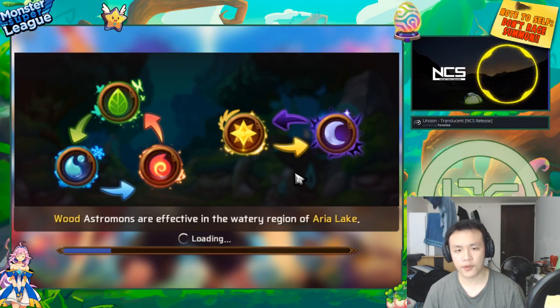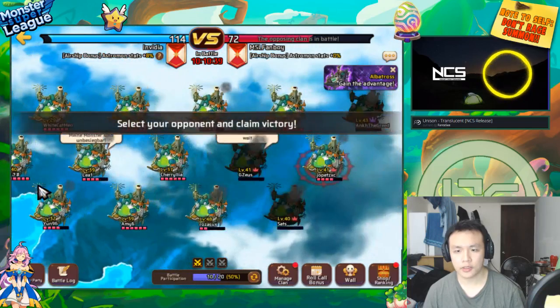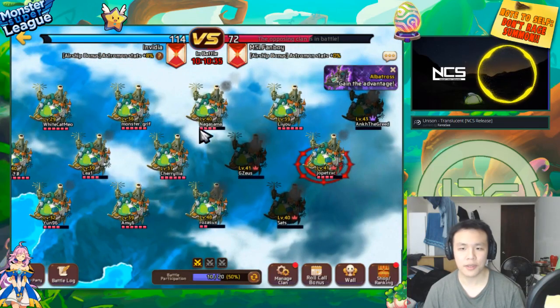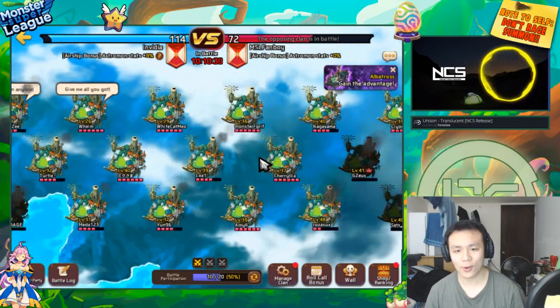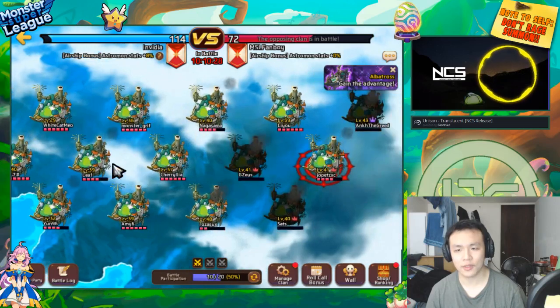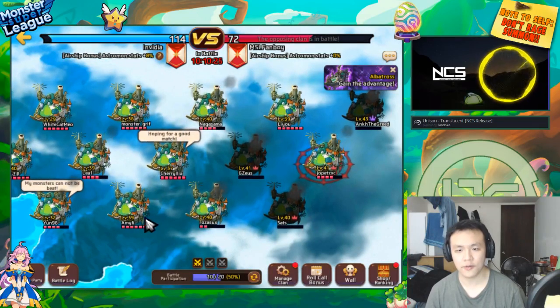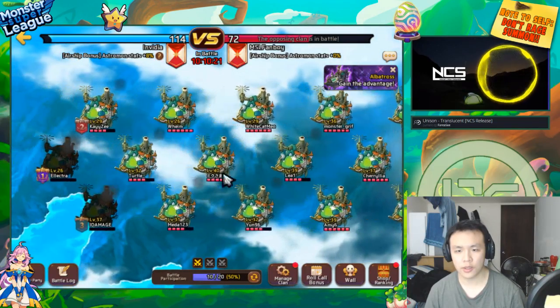I think mid-tier PvP units in clan battles would still be very very good because most of the time your opponent might have their best team gemmed up with really really high resistance, but chances are their other teams probably don't have as high resistance. So you can kind of take advantage of that and use stunners and stuff.